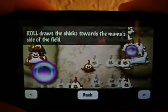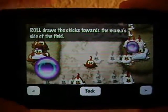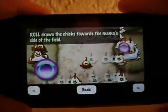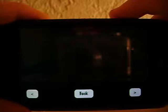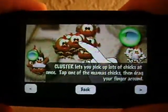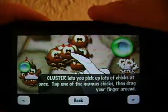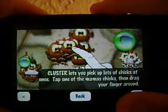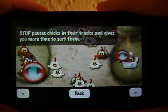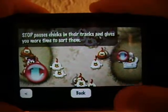The game explains the different kinds of power-ups. There's Roll, which draws the chicks towards the mama's side of the field — if you activate Roll, all the white chicks move over to the white side. There's Cluster, which lets you pick up a lot of chicks at once — tap one of the mama's chicks, drag your finger around, and drop them off. Stop pauses them in their tracks and gives you more time to sort them; they'll just sit there so you can drag them over to the side they need to go to.